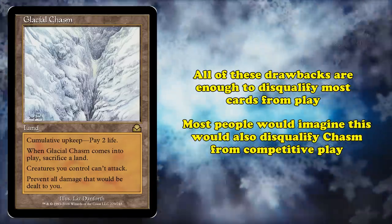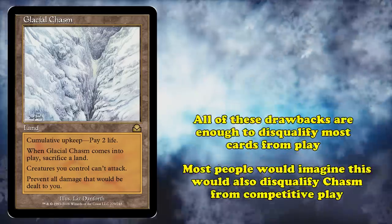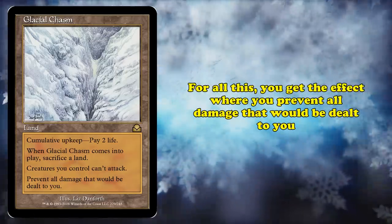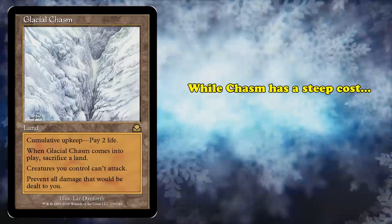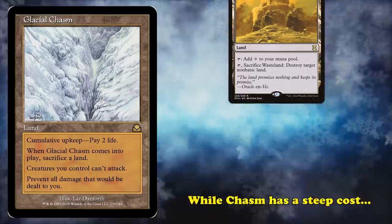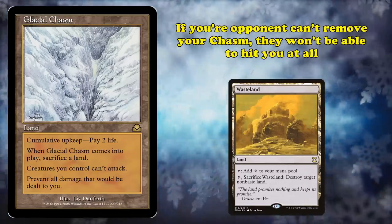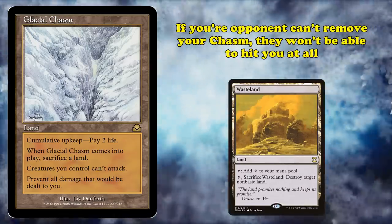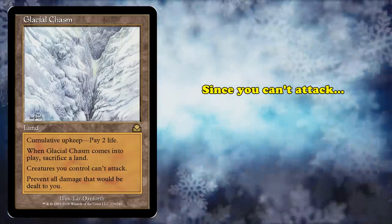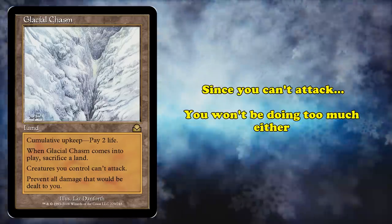One would imagine the same for Chasm and its multiple hefty drawbacks. However, the payoff for dealing with these downsides is a land that prevents all damage that would be dealt to you. This makes Glacial Chasm a steep cost but a potentially game-saving card depending on when it's played. With Glacial Chasm on board, if your opponent cannot remove the land, the only way you'll be losing any life at all is from the cumulative upkeep. Of course, thanks to being unable to attack, you're not able to do much to pressure your opponent either.